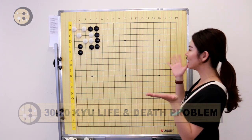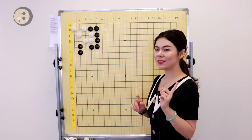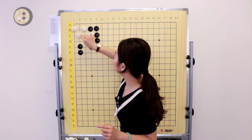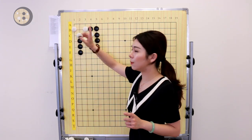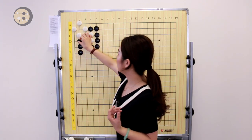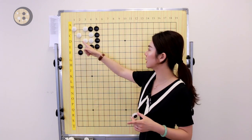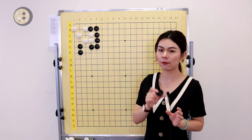The first is a 30 to 20 kyu question. Black to play, and ko is incorrect, so we have to clean kill that group. White already has a potential eye over here, so if we just kill this eye — since the corner is a bent-three — it's White's turn and White is able to take the vital point and live. This question requires Black to kill the corner first in sente and come back to kill the eye in the center. So where is the vital point?